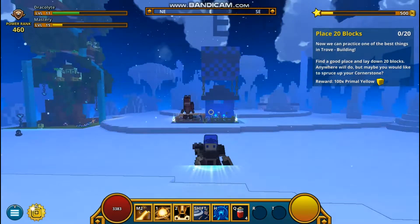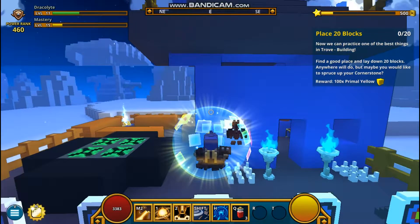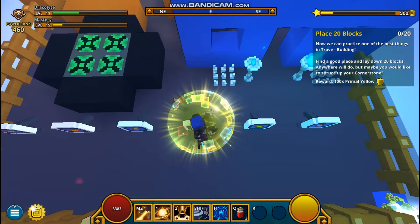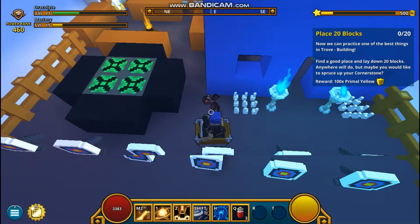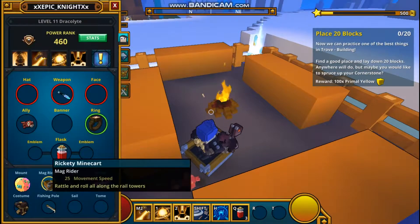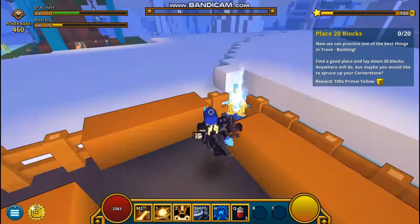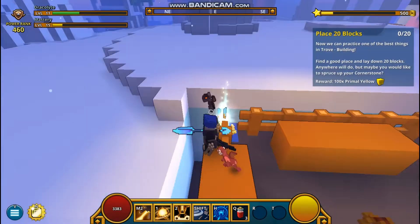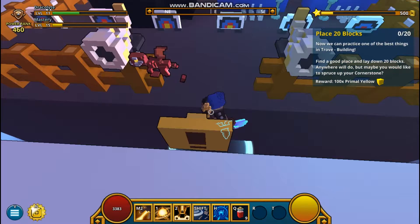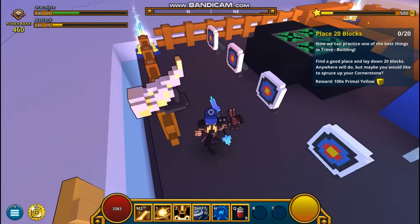Welcome back to MTV Cribs! So these are some weird spots I just put under my bridge. This is a campfire — I got a campfire, I got these things that give me healing potions, I got these horns cracked in between the ground in my house because monsters may be trying to come in.